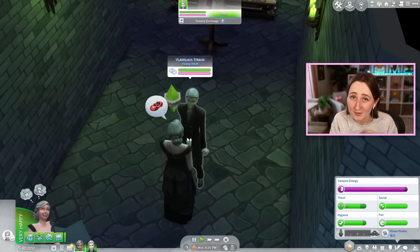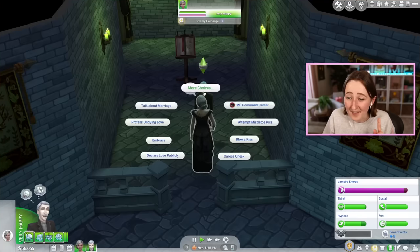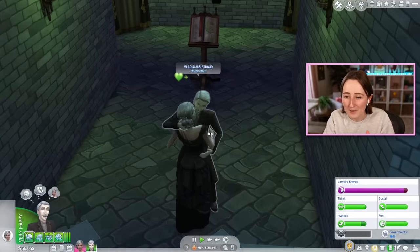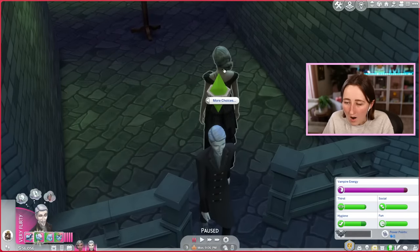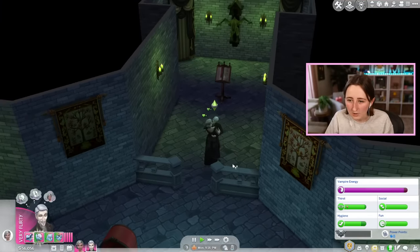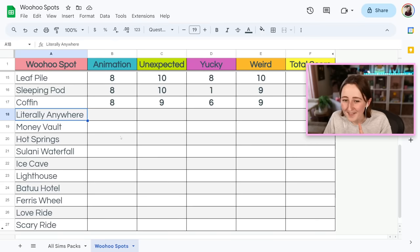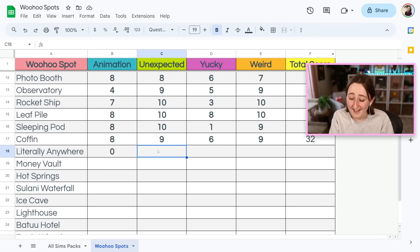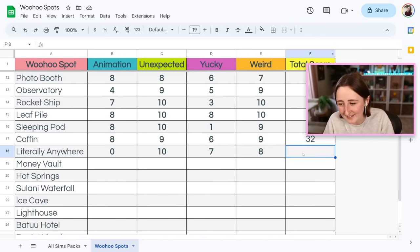This next one is the vampire exclusive where you can woohoo literally anywhere as a bat. You have to make sure both vampires have a bat form, and then you can have them woohoo as a bat. You can also try for a baby as a bat, and if you have a baby after woohooing as a bat, the baby will automatically have that transform into a bat thing unlocked. They kiss and then they literally just disappear, and then you hear bat noises. That is the dumbest animation I've seen yet — it almost gets a zero, there isn't even one. It does rank high for unexpected though — you wouldn't really know about that. It's kind of yucky because you're a bat, and it's pretty weird because you're a bat. In total, it gets a 25 out of 40.